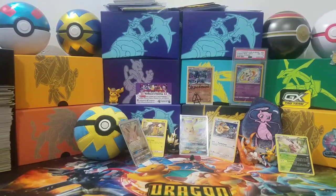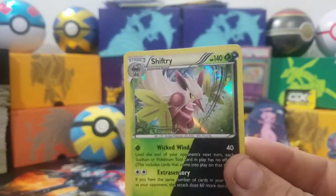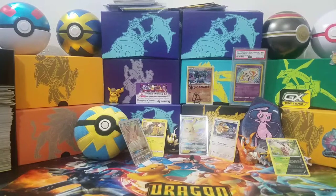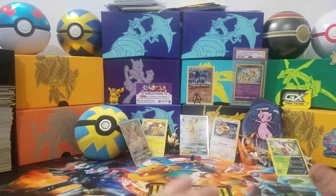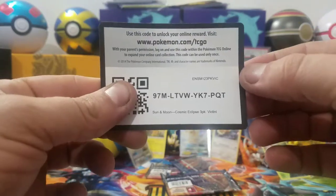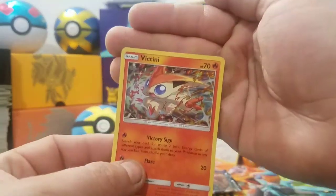So the only pull we got out of that box was the Shiftry holo dual from XY Steam Siege. Now let's move on to the three-pack blisters which have two new promos — one of which I'm extremely excited about. One, two, three — code card for the pack. The promo is Mewtwo with Victory Sign and Flare — really awesome.